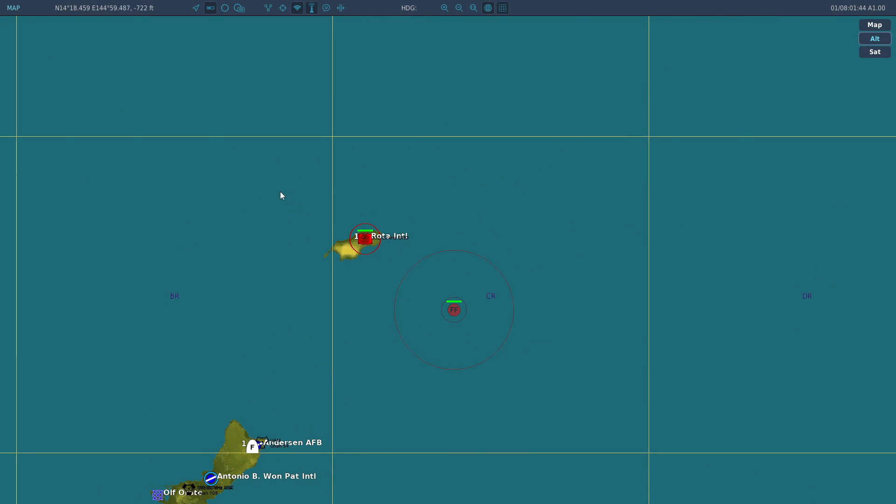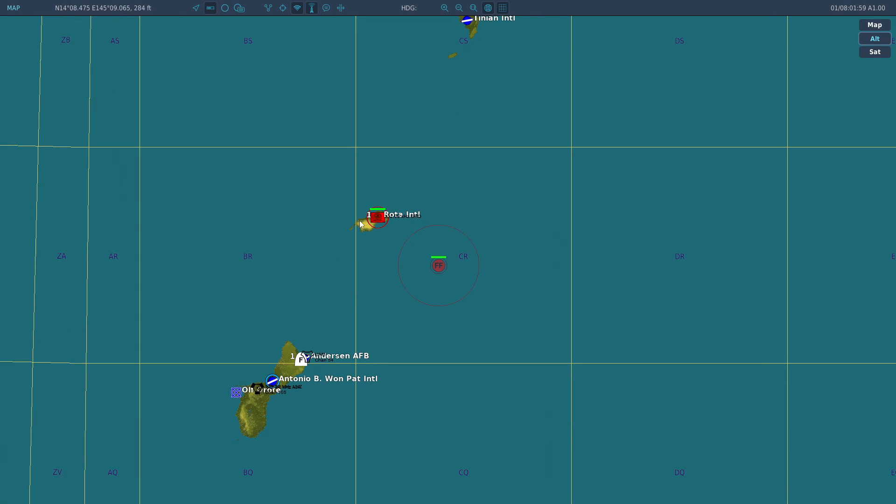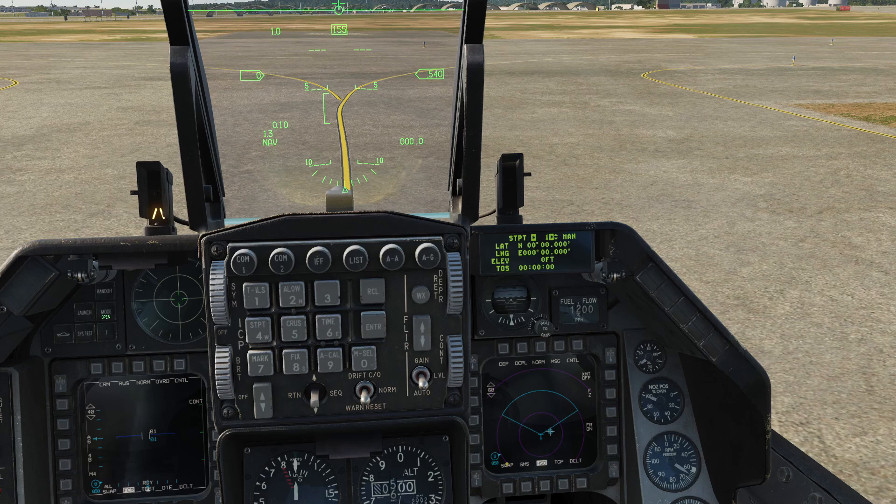For this example, I'm going to create three steer points. The first one will be on this target here. The second one for this combatant. And for the last steer point, it will be Tinian International. So let's start creating our steer points.